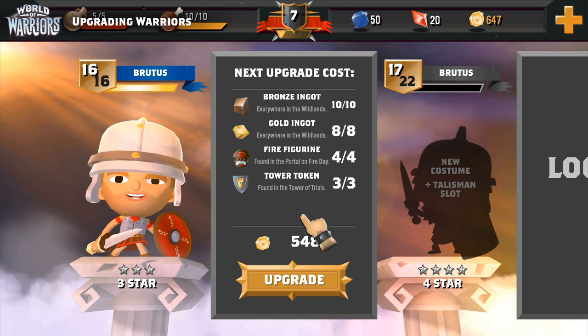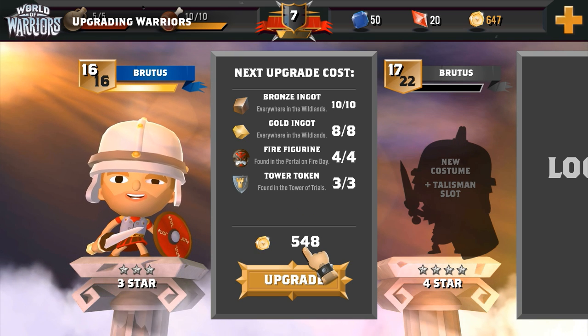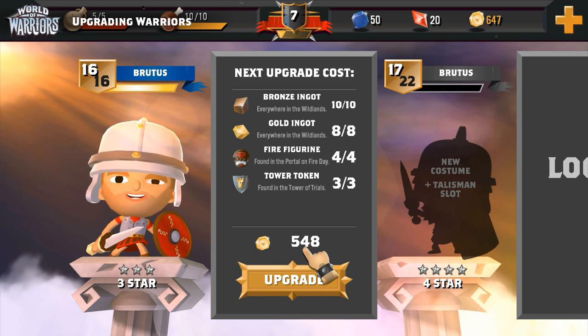Lastly, we need to make sure we have enough gold. This is displayed just below the materials. We're high rolling right now, so it's all good.